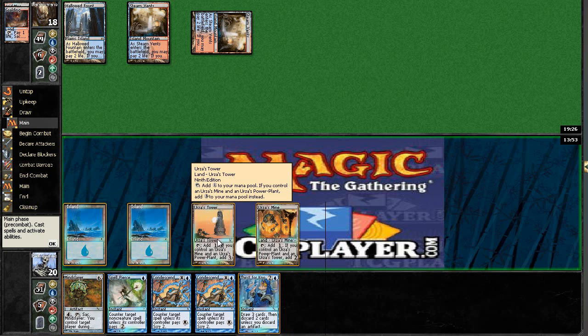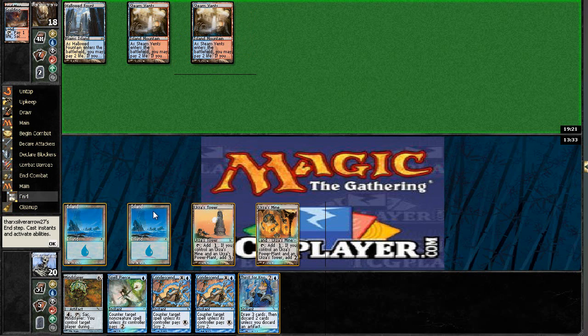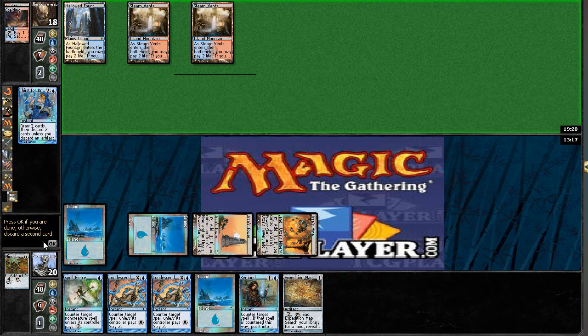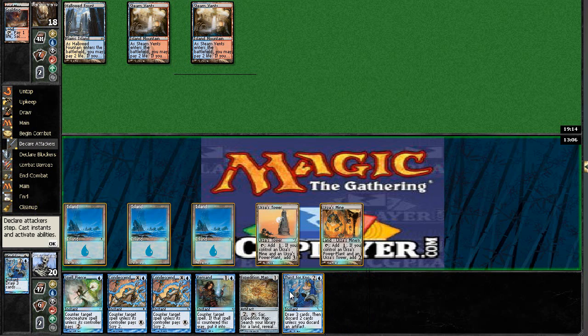I'll play Island. I kind of want to Thirst and then Pierce him, but then I expose myself to plays like a Jace, so I'm going to wait. I should practice the fundamentals and do counter wars on the end of his turn, not on my turn. He has no play — I'll fire off the Thirst here. It resolves. I could get rid of the Map or the Mindslaver. I think I get rid of the Mindslaver and then try to Ruins it back later. I'll hold the Map for Thirst and just draw some Tron lands.